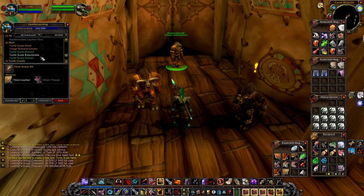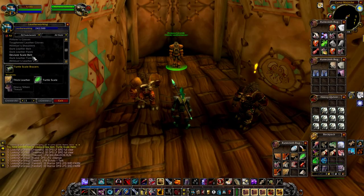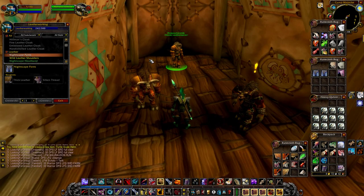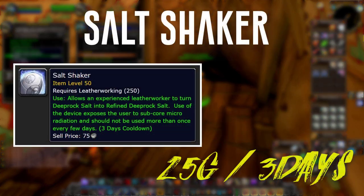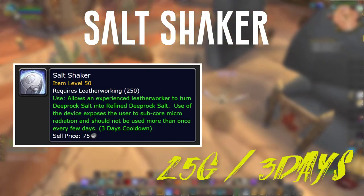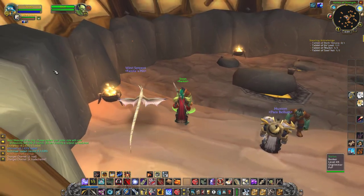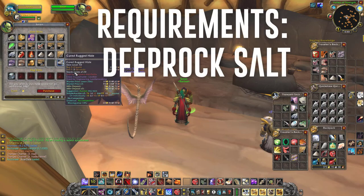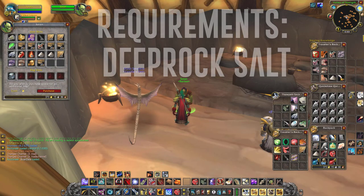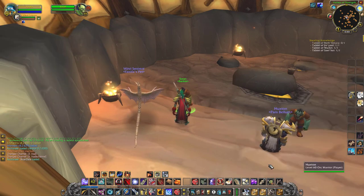With this guide I wanted to go through a couple of things from the questions in the original guide — how I find value after 300, and what I do with the numerous amounts of leather I have. First things first, let's talk about our big money maker: the salt shaker. This is an item you get from your engineering friends and use to refine deep rock salt — which you get off earth elementals and similar mobs — into refined deep rock salt.